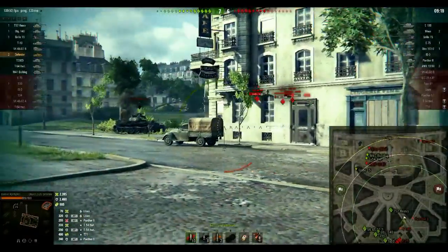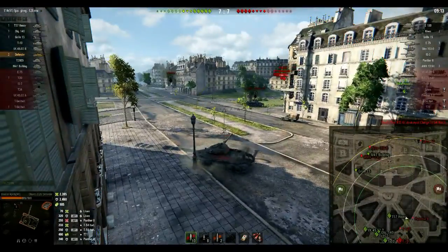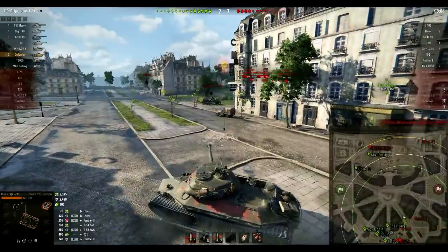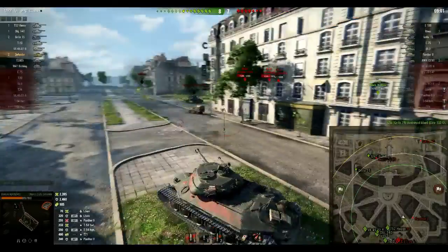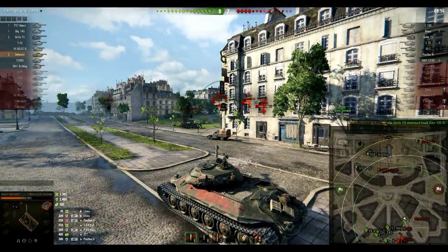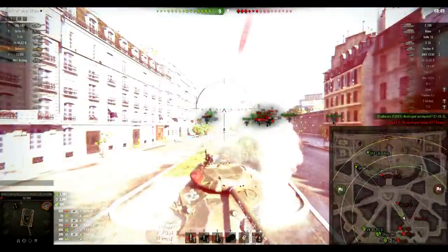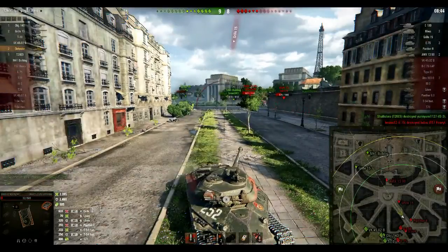This is where things get a bit dicey. The Maus comes in and I get a terrible shot at it — whatever they've done to buff the Maus is working rather well. We try to get a second shot into him but same problem. And you would think that we're winning now, but I've just been outflanked by the Grille, and the enemy team is starting to claw back their tanks.